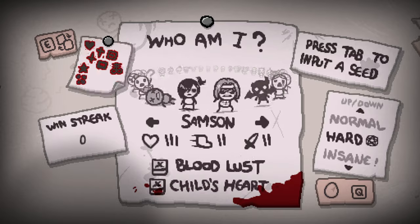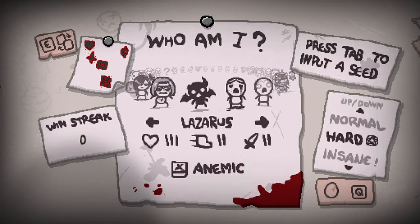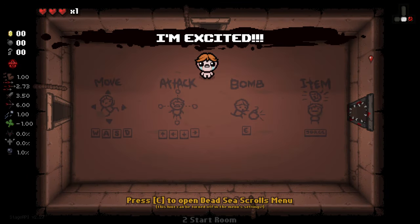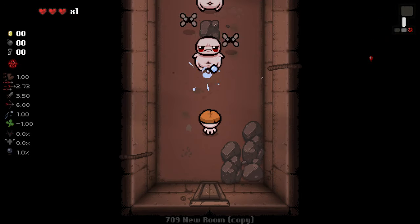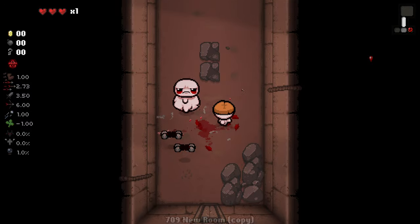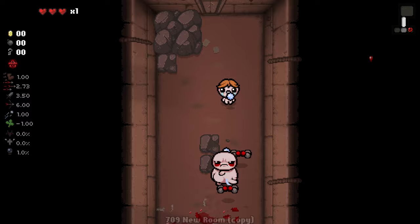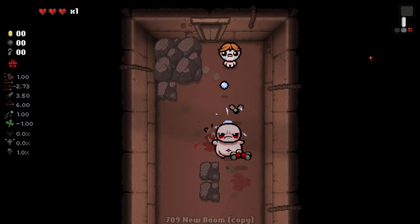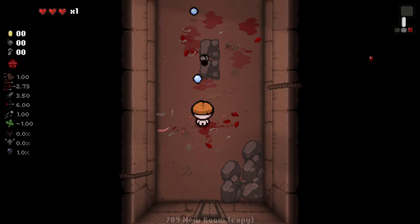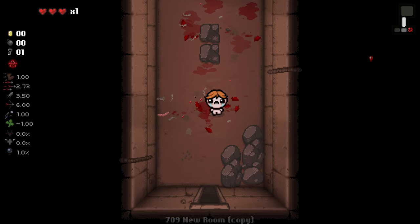I would use the old randomiser that I had but unfortunately that's broken now. We're going to start off with Lazarus. Not a bad start at all. We'll pop our pill. I'm excited right off the bat, but of course this guy for a streak is kind of interesting because he's got a bit of risk associated with him — we can kill ourselves to gain stats and I'm definitely still partial to that idea. We just need to make sure I have soul hearts on the floor.